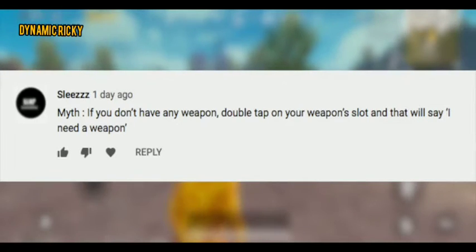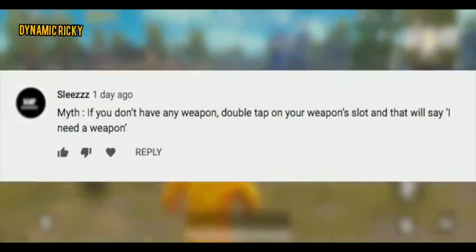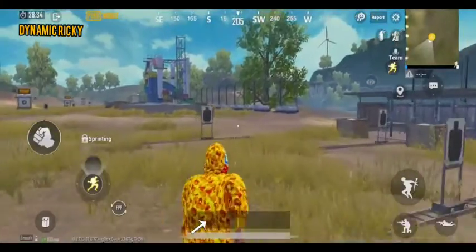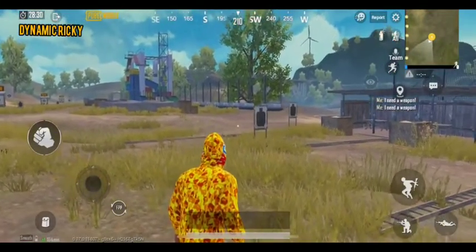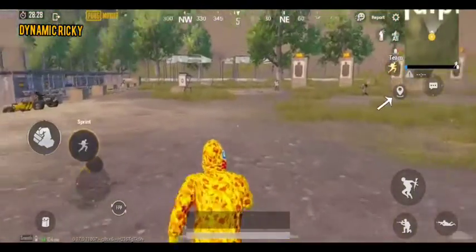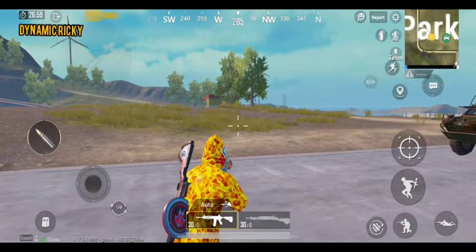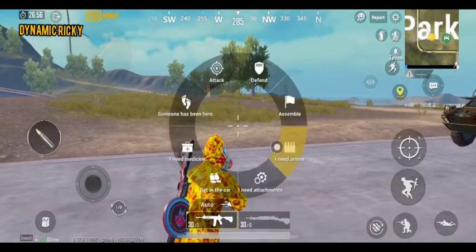If you don't have any weapon, double tap on your weapon slot and that will say 'I need a weapon.' Let's try this — as soon as I tap on the weapon slot, it says 'I need a weapon.' I also came upon some more cool features of the Universal Mark: if you need any specific ammo, hold the preferred weapon and select 'I need ammo' from the Universal Mark.